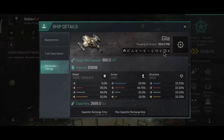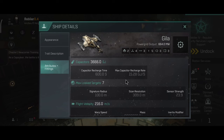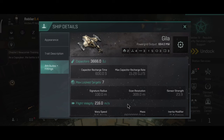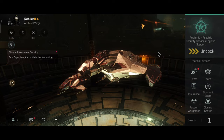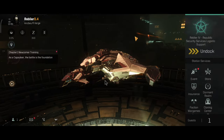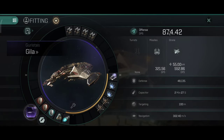Two drones for high slots, three medium, five low, three combat and three engineering rigs. The Gila is a shield tank, so don't even think about doing an armor tank Gila — it's really cursed. The Gila has a pretty decent capacitor and overall the recharge rate and time is also very nice. The signature radius is average, the scan resolution is okay, the sensor strength is also okay. The Gila is not the fastest, but it's faster than the Stratios, so it's not the slowest faction cruiser.